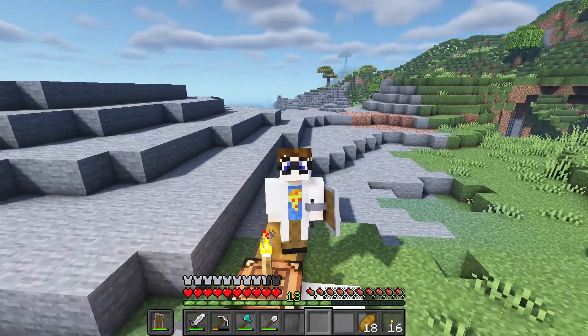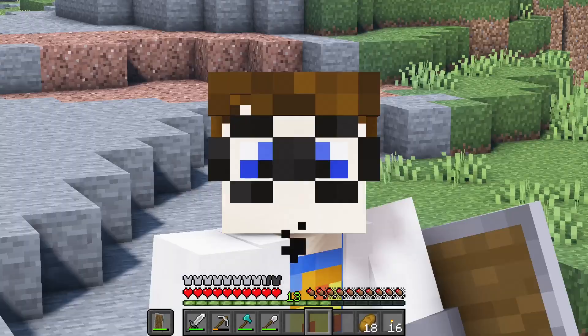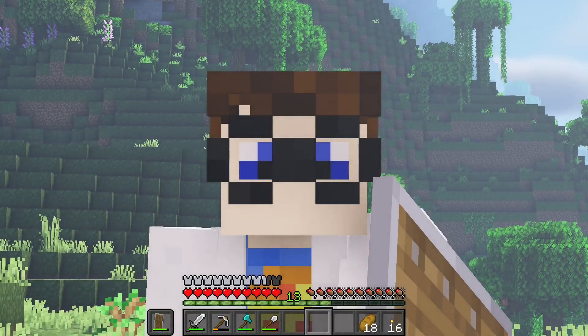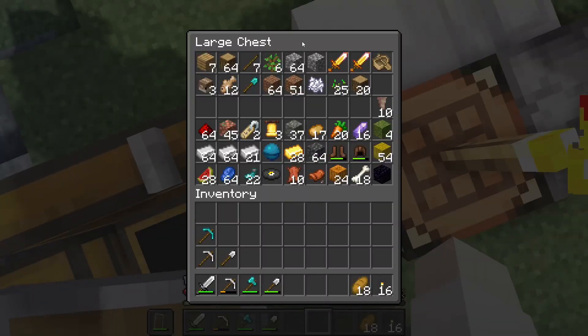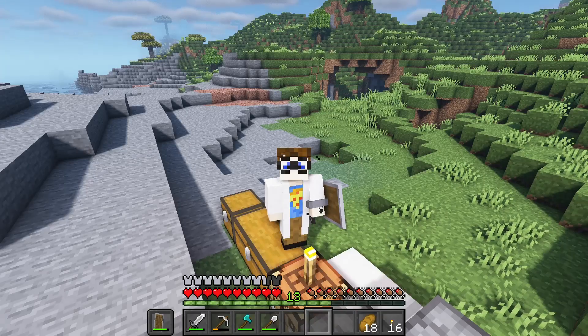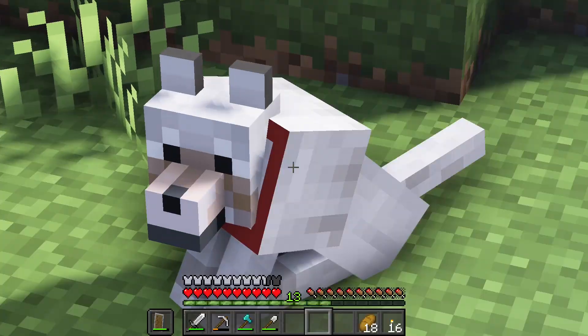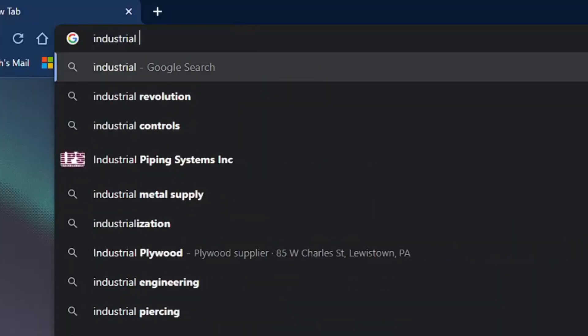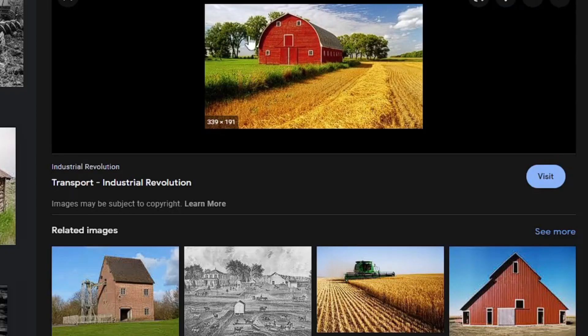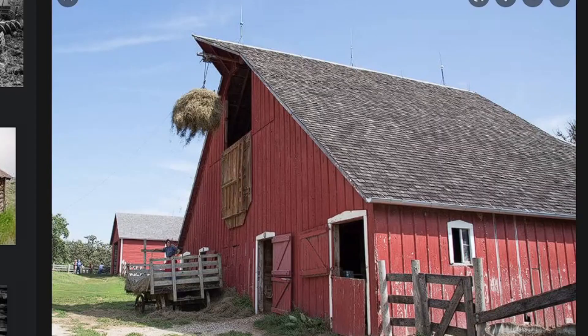Now let's just look up what an industrial age barn would look like because I have no idea what I'm building. I literally just have some cobblestone, some deepslate, and oak wood — that's all I have. I don't know what I'm doing. Industrial age barn. Yeah it's just the standard red barn. I mean it could have this weird shape but it doesn't have to. I could have oak wood on the corners here — very simple, probably deepslate up at the top.